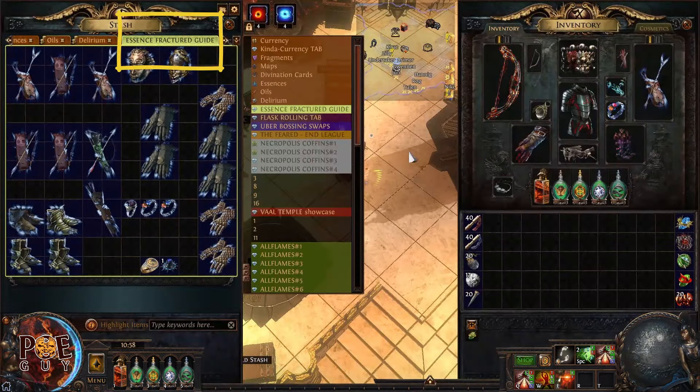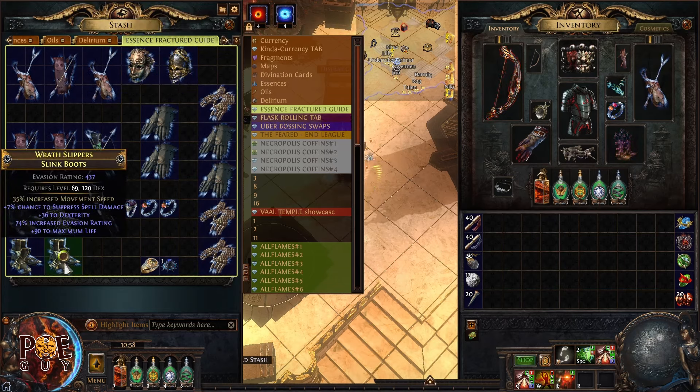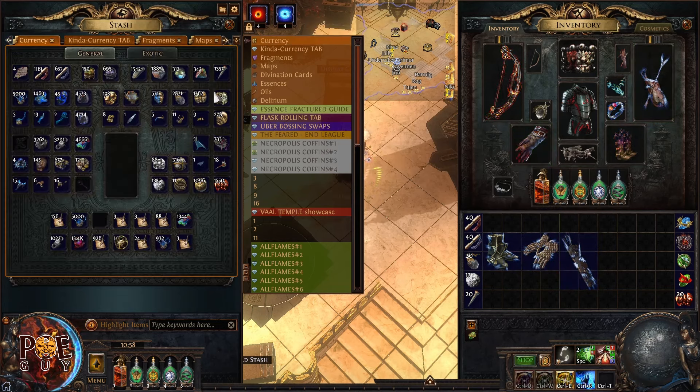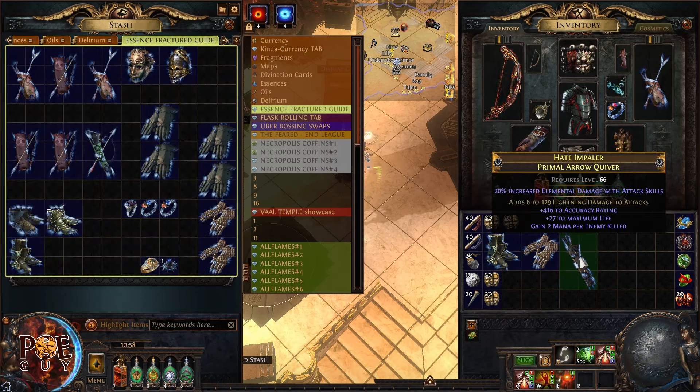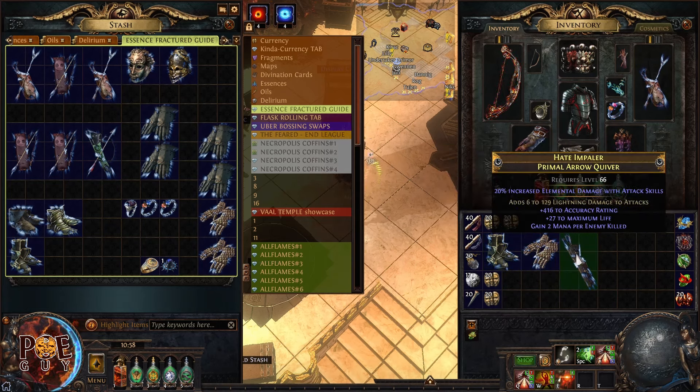I've prepared a tab with various items that have fractured modifiers. In case you don't know what a fractured modifier is, I'll take some examples because we need to understand the basics. Fractured bases look like this — they have a gray line with a modifier that's grayed out.